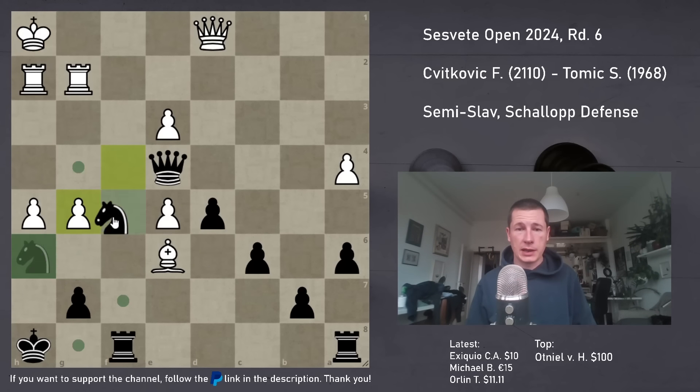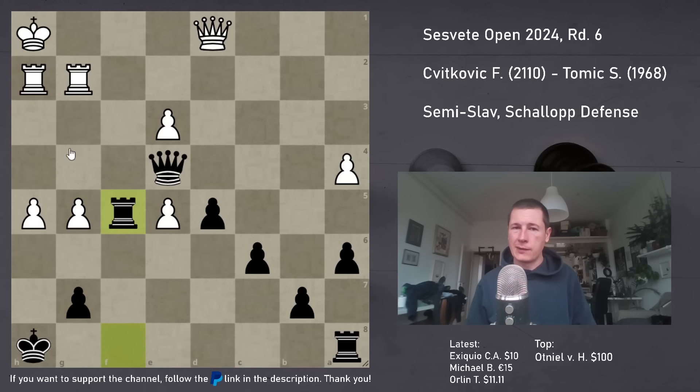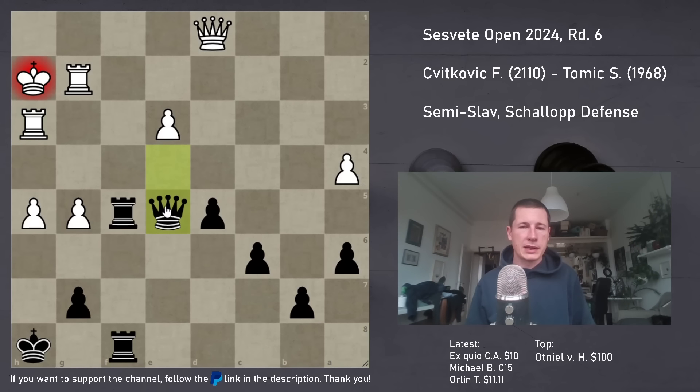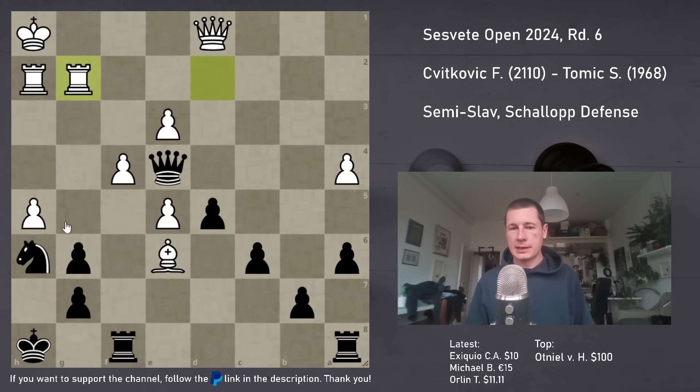So on g5, fxg5, Nf5, Bxf5, Rxf5 - the best line is Rh3, and now just Raf8, and after Kh2, Qxe5 check, and white can resign. I didn't see g5 - I saw Rae8.